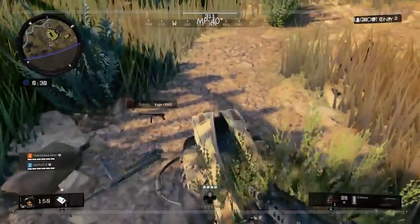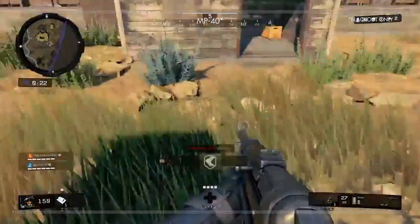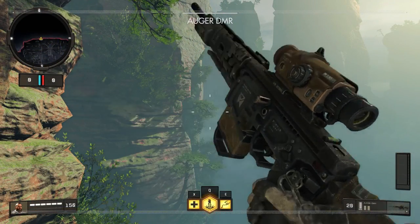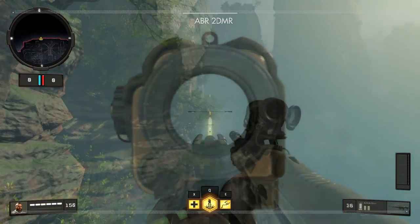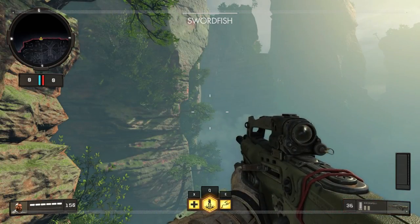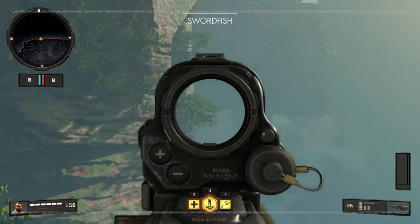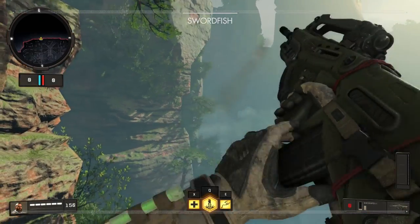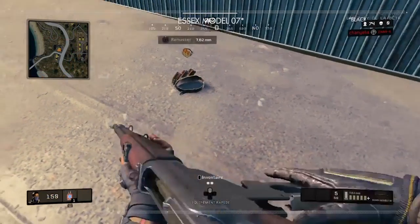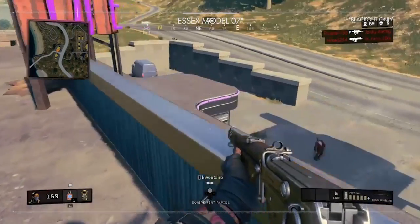Finally we have the MP40, a classic submachine gun only available in Blackout, with low rate of fire, medium stopping power, and good accuracy. Following the submachine guns we have the tactical rifles, a category that used to be called marksman rifles. First up is the Auger DMR, a semi-automatic rifle with the highest damage in class and reliable accuracy at range. The ABR 223 is a three-round burst rifle with high lethality but limited range. Then we have the Swordfish, a four-round burst rifle with a fast cyclic rate and minimal recoil — it even has an operator mod for a penta-burst of five rounds per shot. Finally the SX Model 07, only available in Blackout — a semi-automatic marksman rifle that's decently strong but outperformed by the other rifles.